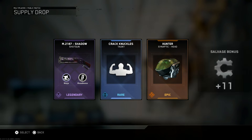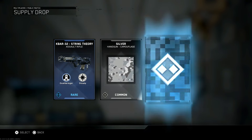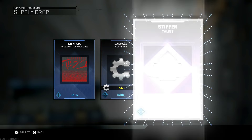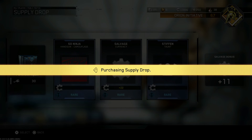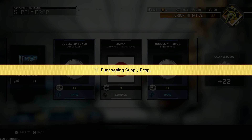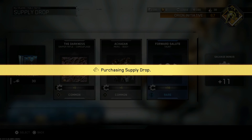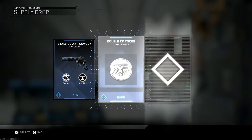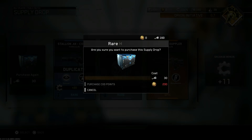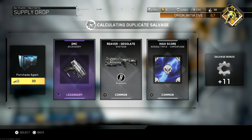After all of those hacks, then the first regular supply drop I open is the Katana — that's insanity. The Ripper Modular — I am so pumped to get into this game and start using some of these weapons. Unfortunately, after this recording I have to go play Destiny, so damn it. So many good options, so many new Epics. The M2187 Shadow and the Hunter Synaptic Head. Banshee Doppler — there's another Epic! I'm opening up regular supply drops now and Infinite Warfare is giving me all these Epics. This isn't even the full supply drop, this isn't even what I was planning to do, and you're giving me all the Epics now? That's insanity.